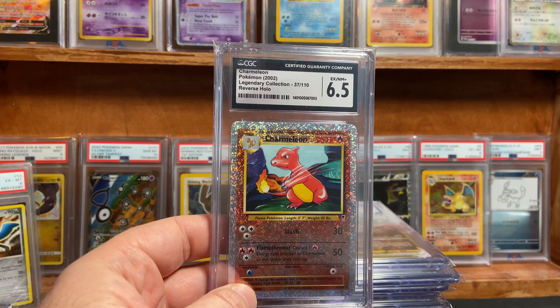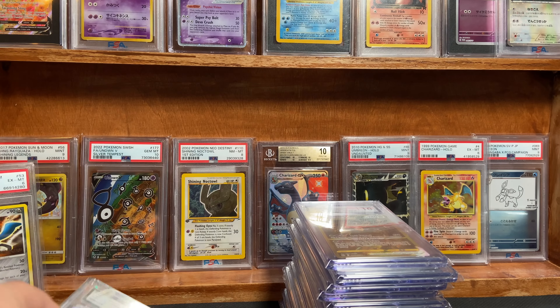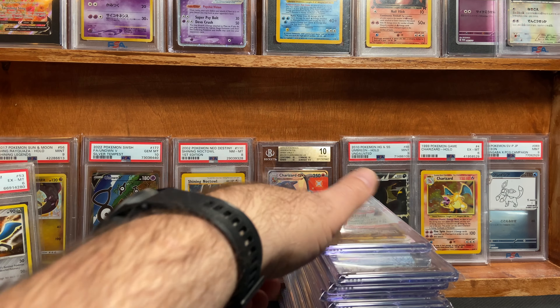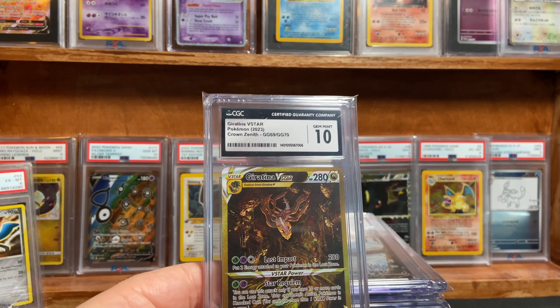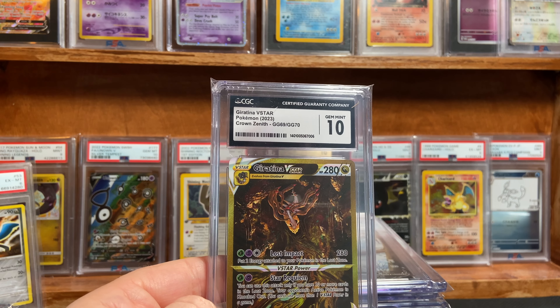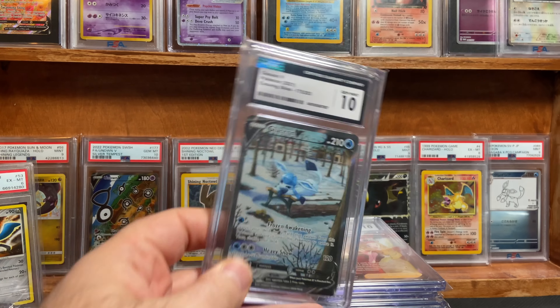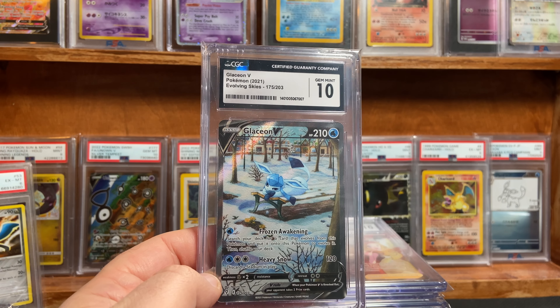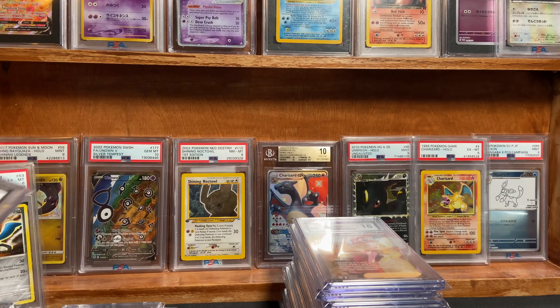The Legendary Collection Charmeleon got a 6.5. I was thinking it would get a little higher, but that's okay. Here are some good results — Gardevoir V-Star out of Crown Zenith got the Gem Mint 10. What a beautiful card. Alt Art Glaceon V from Evolving Skies also got the Gem Mint 10. Love this card.